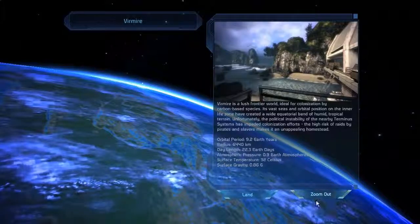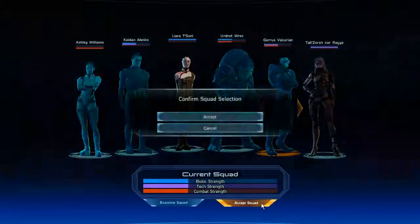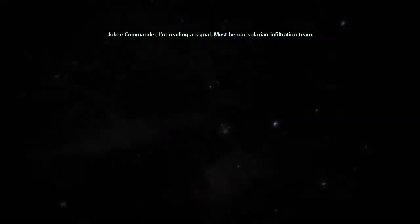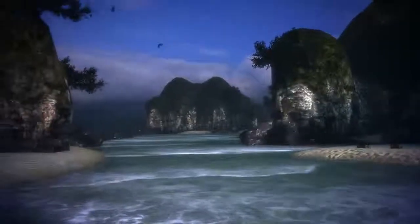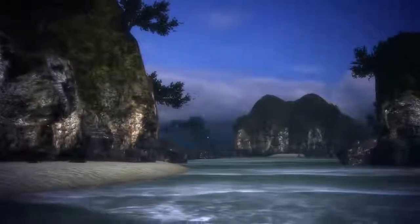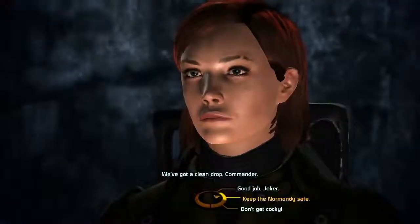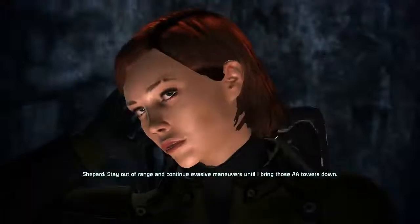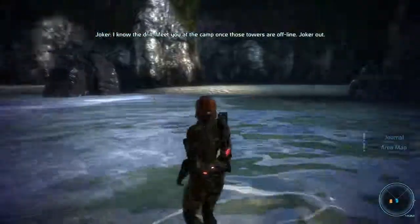Look at that. So we're picking Liara and Tali — the first part doesn't matter too much. Check out those defense towers. Drop them — drop them — Mako. We'll go in hot and take them out. I'll get you in underneath their radar, Commander. Stay out of range and continue evasive maneuvers until I bring those AA towers down. I know the drill, meet you at the camp once those towers are offline.